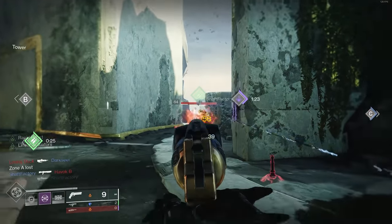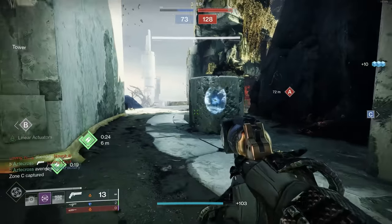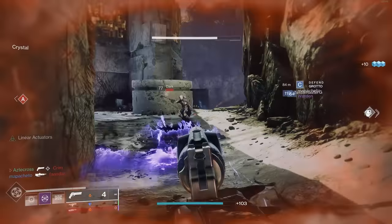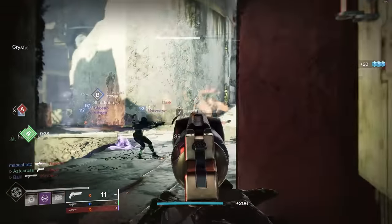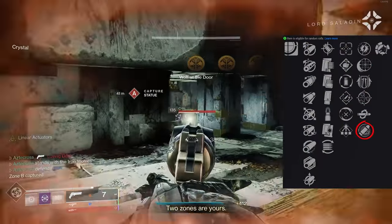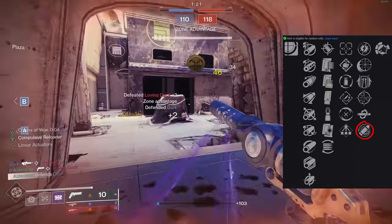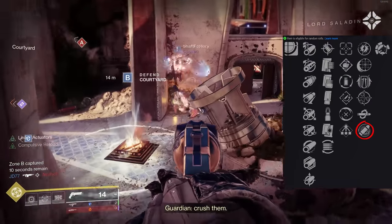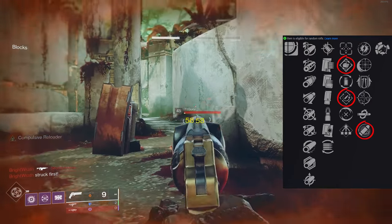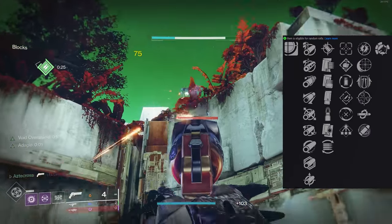That range stat lets it consistently duel pulse rifles and other hand cannons — even the most max-range 140 RPM hand cannons. We did a Cantata review and this range roll can definitely compete. I do suggest closing the gap though, because Iron Reach still hurts stability even on a precision frame. The other trait to consider is Eye of the Storm — it was working really well, proccing at the 150 HP threshold. Those bumps to handling and accuracy are nice; combine with Rapid Hit or Steady Hands for a consistent dueling weapon.